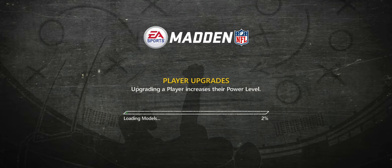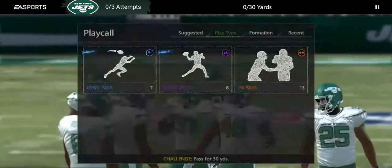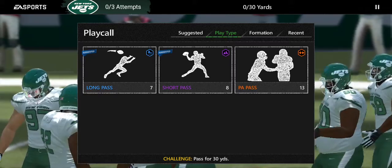Green background — that's nice. Instead of a blue background, they give me a green background, I like that. And the loading line is also green, that's cool. So we got a pass challenge for 30 yards.